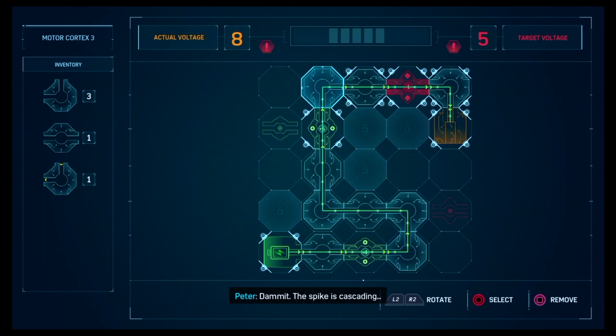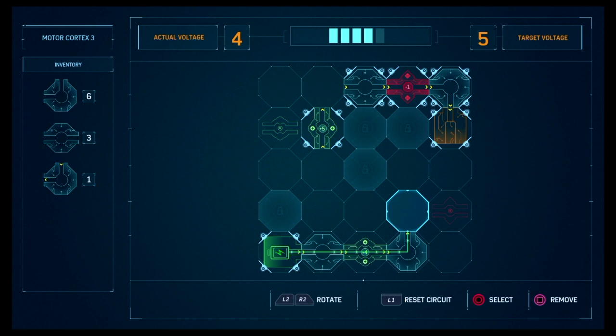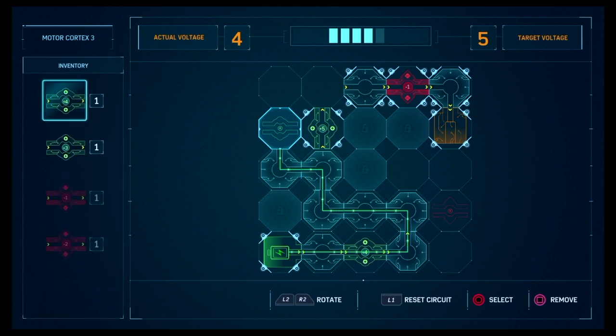The spike is cascading. I don't know if I can fix this. Let's start by killing this — this is more complicated than I thought. Let's go here, there's only minus one there. Take a different route, straight C's, bendies. Minus one. Crap, still too much power.